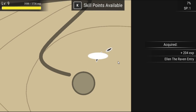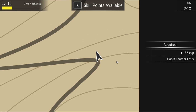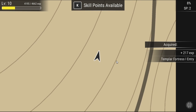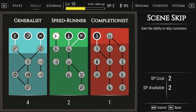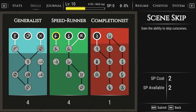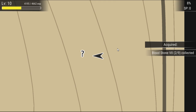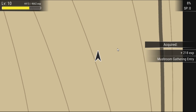Elen the Raven entry. Oh here we go, another big fortress fight! It is an open world game — I'll give it that. Can we level up? I can only do this — gaining the ability to skip cutscenes. I haven't seen any yet but if we have cutscenes we can skip them. These collectibles — I might be able to finish this in an hour. Mushroom gathering entry.